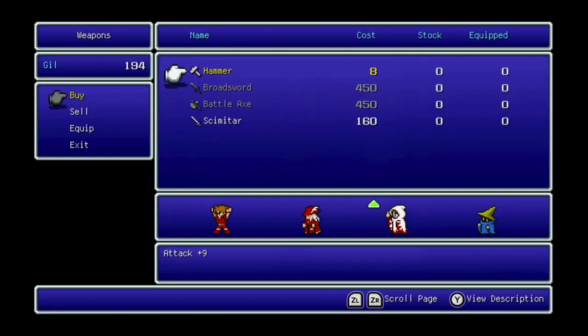In the weapon shop you can buy a hammer, a broadsword which is more powerful than the rapier — but it's 450 gil, so I wouldn't spend it — and battle axes, which are less accurate than the broadsword but slightly more powerful. I think the broadsword's a better choice.